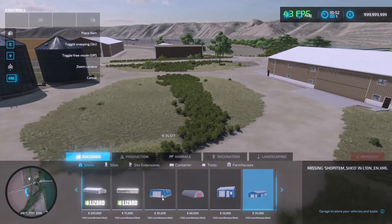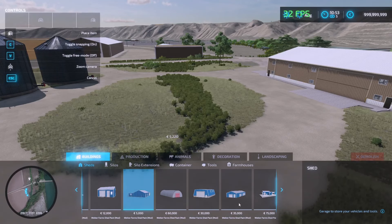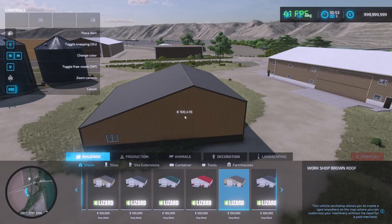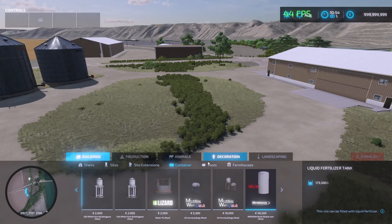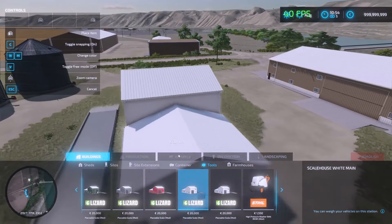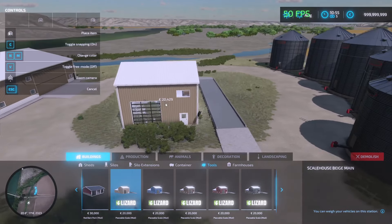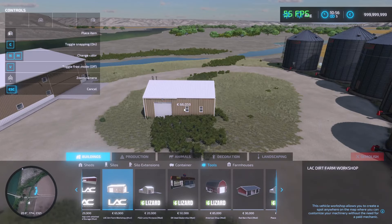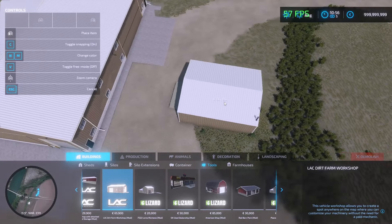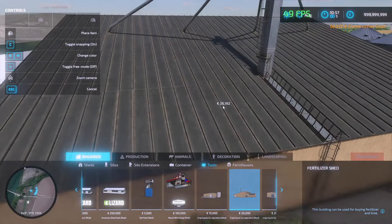It would be cool to have these sheds, but they're only blue. You can look in the shops too, I guess. Walker sheds are pretty cool. Want to put a scale house in here? We could. I think a scale house would be pretty cool. Let me know if we should put a scale house in here — I just don't think it's way too big.